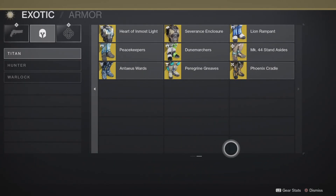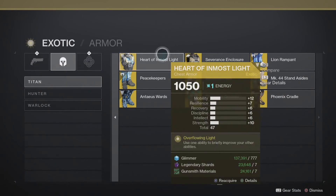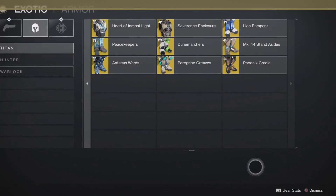Peregrine Greaves — bonus damage on airborne shoulder charge, doesn't affect us. Phoenix Cradle — also doesn't affect us. So on this page, Dunemarchers is the only top tier exotic, with notable mentions being Heart of Inmost Light and Antaeus Wards. That's going to wrap it up — there's a link in the description for the Hunter video. The Warlock video will be coming afterwards. Thanks for your time, consider subscribing, thumbs up the video, and I'm also bringing the podcast back. See you next time, peace out.